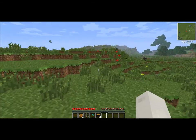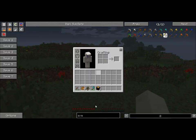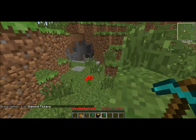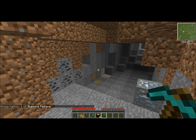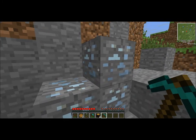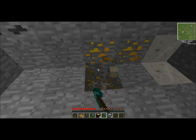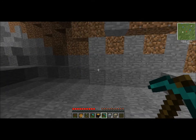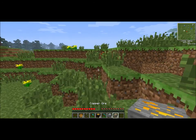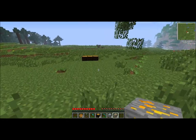The next thing is the two ores that Industrial Craft adds — copper and tin. Both can be mined with a stone pickaxe, but I'm going to use diamond because it's faster. Down in this little cave, this orange-ish one here is copper, and this kind of bluish silver one is tin. If you just have Industrial Craft installed these ores will look quite different, but since I've got other mods installed they look a bit more shiny. Don't panic if they look a little bit different.